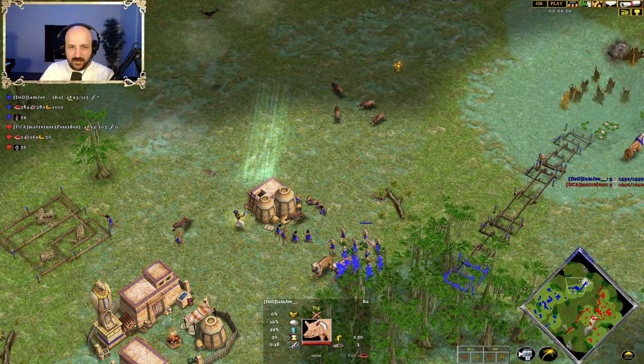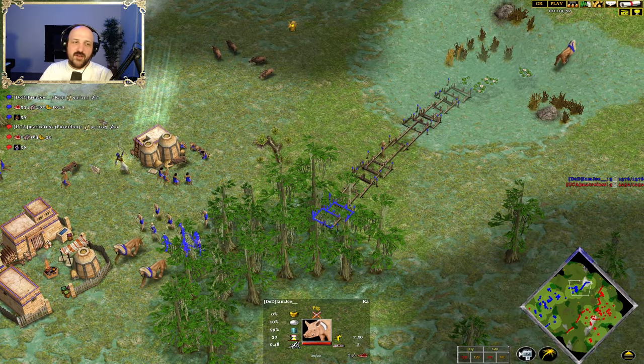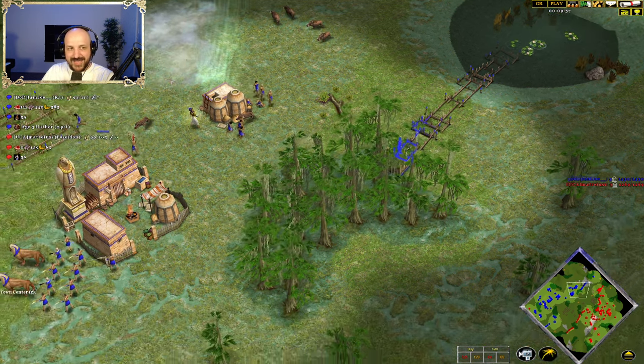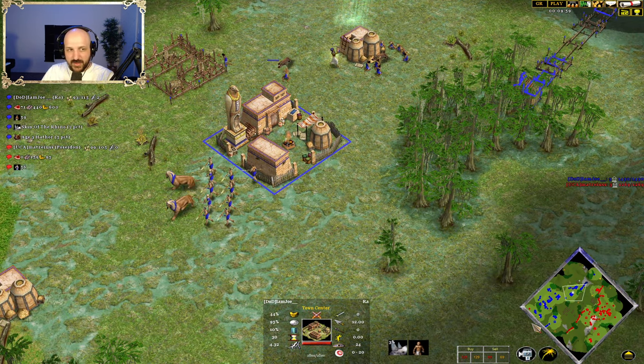Joe with lots and lots of gold in the bank, but lots of villagers on food at the moment. He does have this gold mine down the bottom. He's got Pickaxe. Still no Plow in — could be worthwhile grabbing that one — and also Shaft Mine. But sometimes you go, I don't want to get Shaft Mine because I'm holding a bunch of gold, but you forget that gold is going to be going into farms very, very shortly as Hathor does end up coming through for Joe.